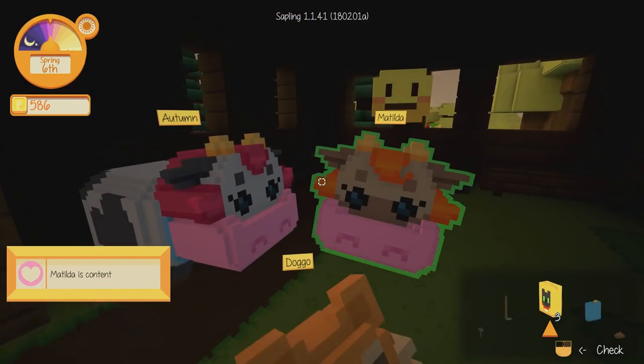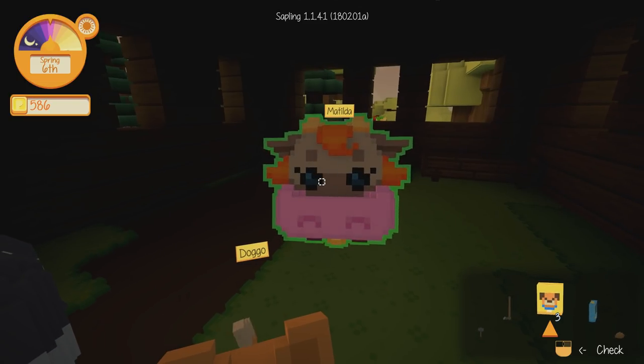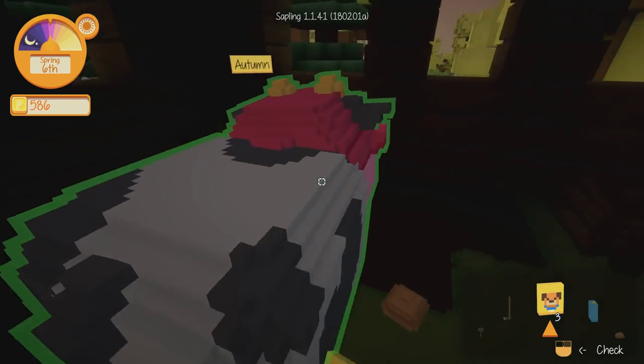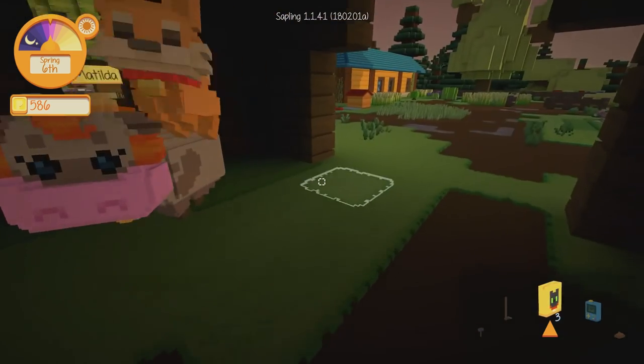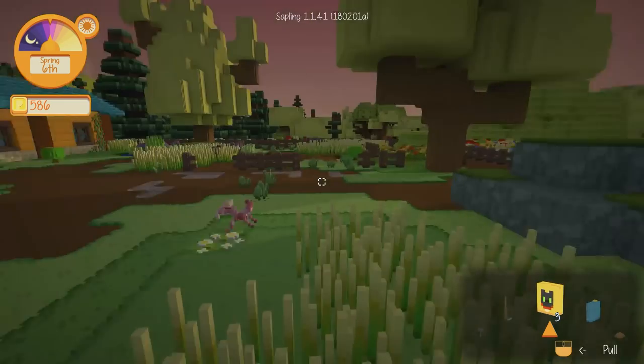Let's go and check on the cowos. We've got Autumn — very content — and Matilda. We can go and rename them today if we go and get the nickname editor thing. They've been pooping all over. What have I told you about pooping in your barn? Doggo's running around in here — leave me alone doggo. He's just such a happy dog.